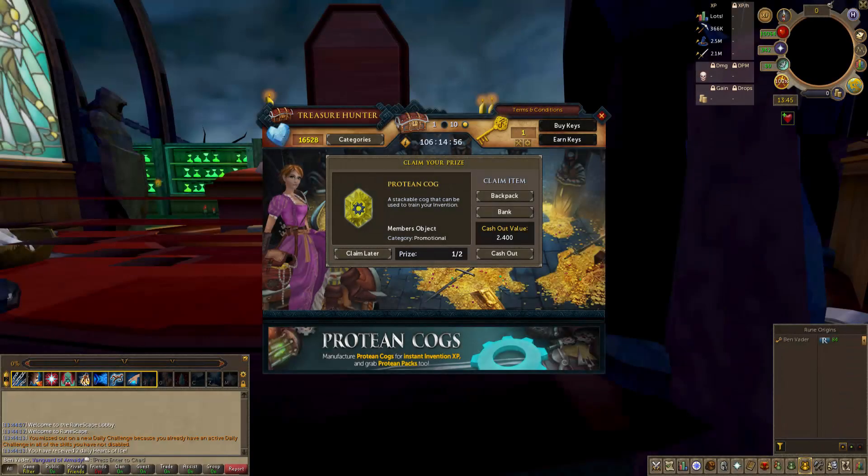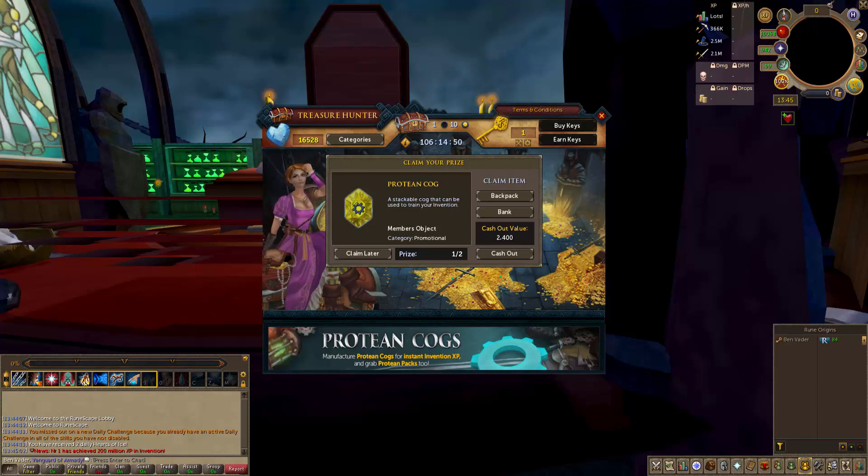Hey guys, Ben here. Welcome back to another RuneScape video. So they've finally done it — they've brought out invention as a protean item. I'm not disappointed, it's what they were gonna do. It's a new item, so I've literally just come on and I thought I'd make a video on it. But first I'd check to see if I'd actually get them, because in this video I'm also just gonna check the experience on them now.